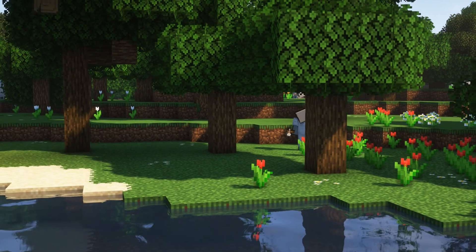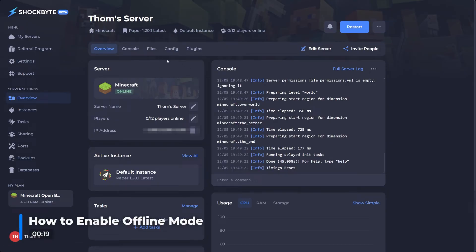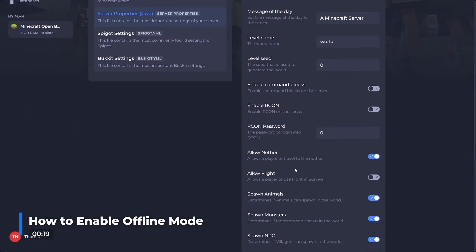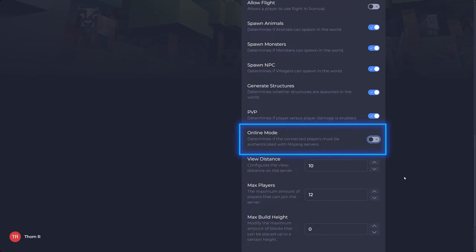The process for doing this is fairly simple. You'll first want to head to your server's control panel and stop your server. Now head to the config tab towards the top of the screen and locate the server properties config option. Here, locate online mode and set this to false. Now restart your server.